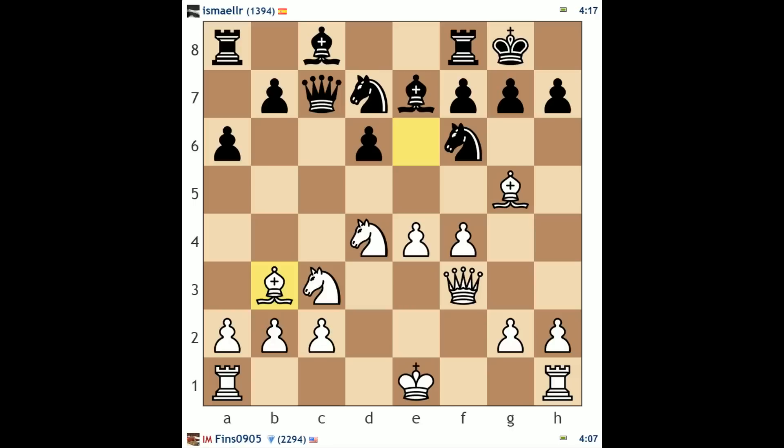Even though there was some theory at the beginning of this game, we can still practice good fundamental chess concepts and try to win with our extra pawn. Knight c5 hits the bishop, attacking the pawn on e4 a couple more times — this is a good move. It also opens up bishop g4.